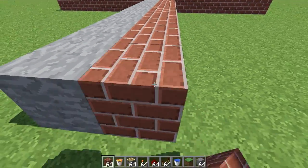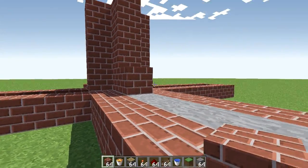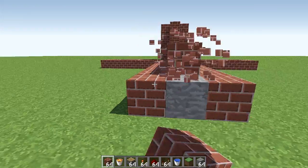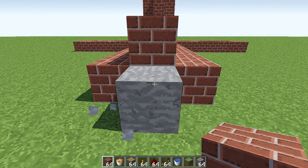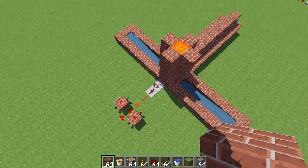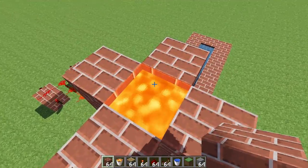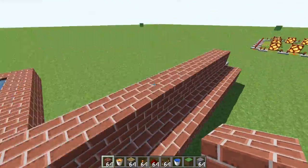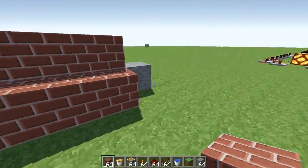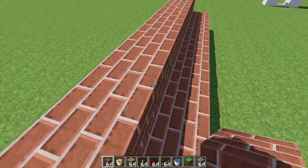Now just cover this place up so one person mines one block every time they want. Break, come, break, come — keep on going. It would not be possible in survival, but I'll try to compact this as small as I can to get it working the same way, maybe faster. Hope you enjoyed this tutorial — leave a like down below, that would be really appreciated. Thanks for watching, see you guys later!